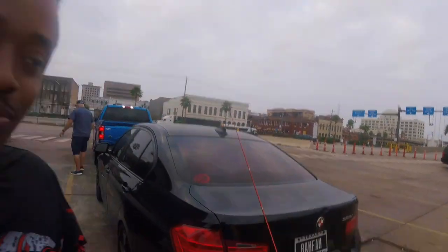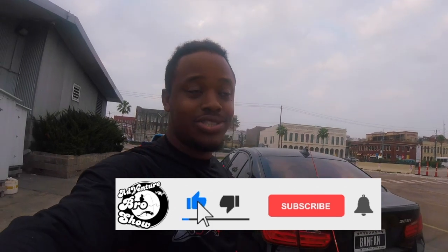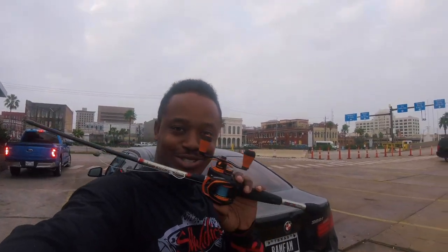Adventure Bro back at it again with another episode of the Adventure Bro Show. Today we're out here at the Galveston port throwing a few different things — some artificial, some dead mullet, some live mullet, and some live shrimp — to see if we can catch a flounder on this small pole. If you're new to the channel, be sure to like, comment, share, and subscribe.